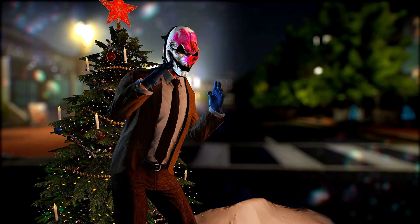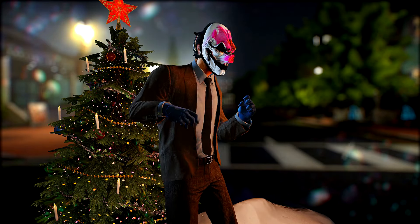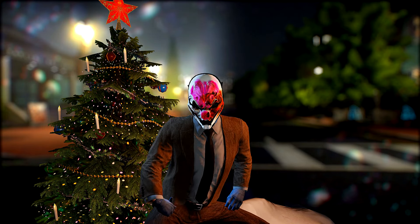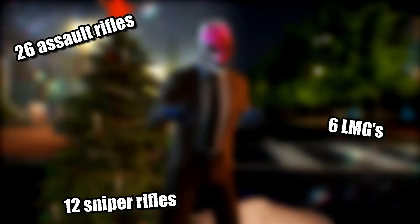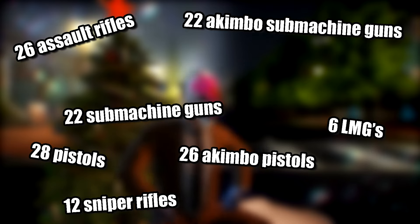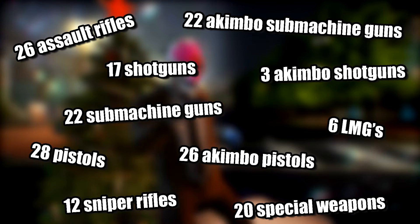In Payday 2 there are primary and secondary weapon categories, each with their own subcategory. Within all of this, the total weapon count in Payday 2 comes to 182. That deserves a holy shit. This comprises 26 assault rifles, 6 LMGs, 12 sniper rifles, 28 regular pistols, 26 akimbo pistols, 22 submachine guns, 22 akimbo submachine guns, 17 shotguns, 3 akimbo shotguns, and 20 special weapons.